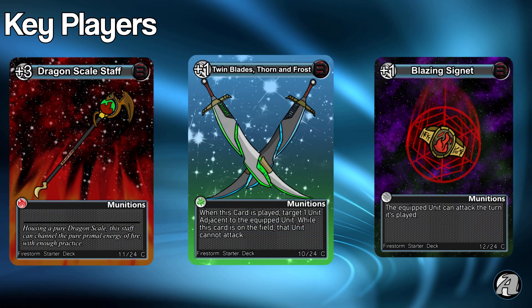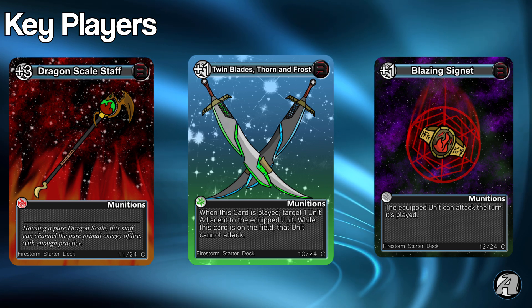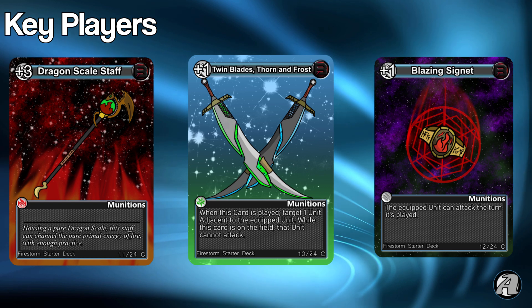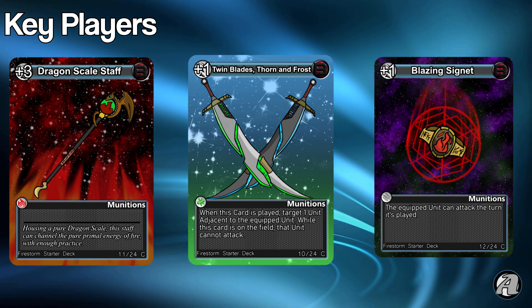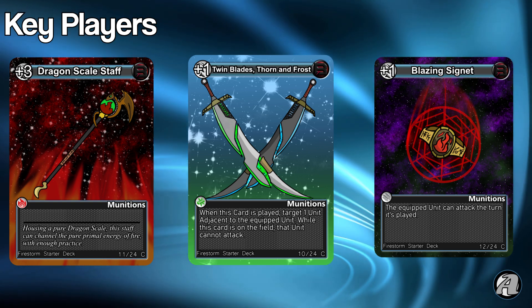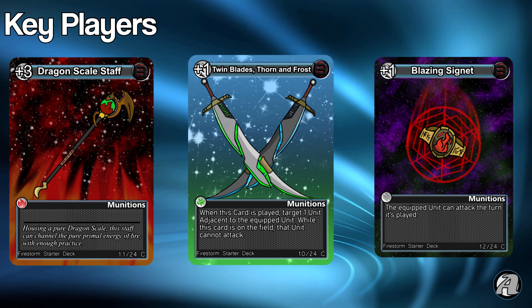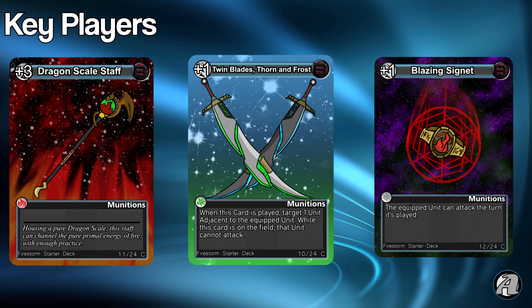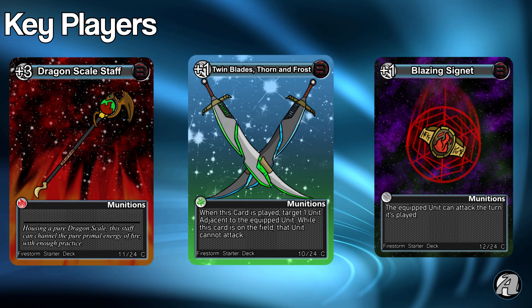First, the equipment. There are two copies of each munitions card in this deck, and they all have their uses. Blaze and Signet can allow you to deal damage fast by dropping it on a unit in an unoccupied column, allowing you to deal quick damage. Dragon Scale Staff makes your units extremely strong and hard to attack over. And Twin Blade can help you freeze units in your opponent's front row, giving you a little bit of control even in an aggressive deck like this.